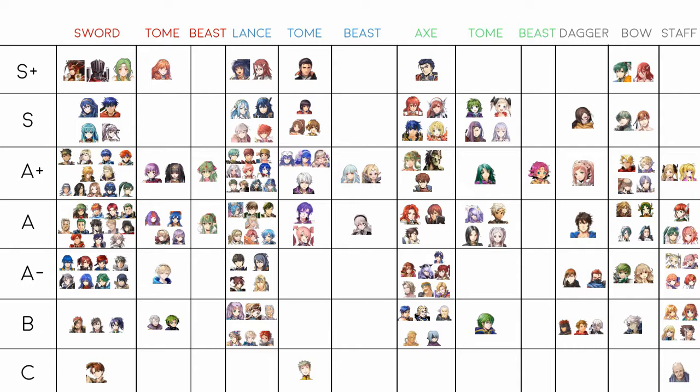Masked Lucina — I underrated her on my last tier list and regret it. She's essentially Lucina with no IVs, which can be good or bad. Lucina can boost attack or speed with IVs, but otherwise they're the same unit. I put her in A last time but she should be A+, so I'm correcting that now.